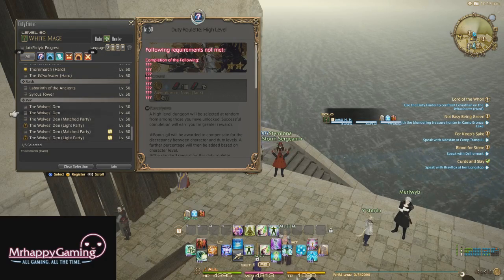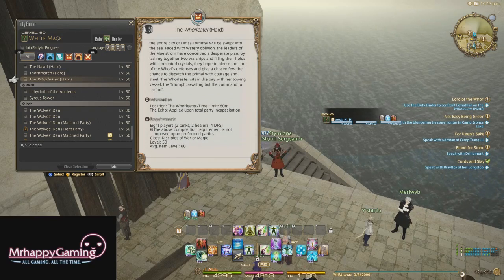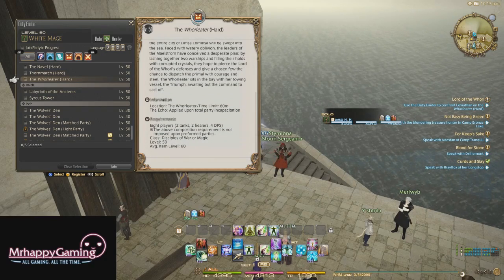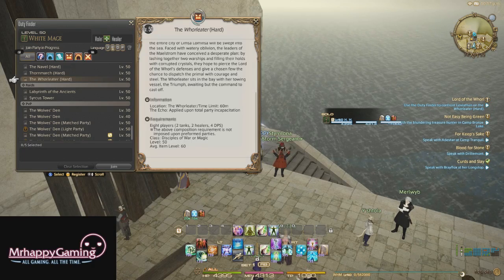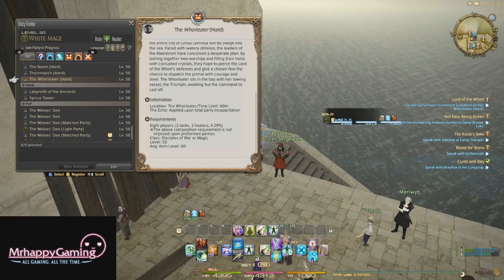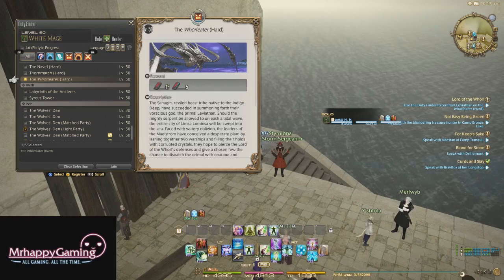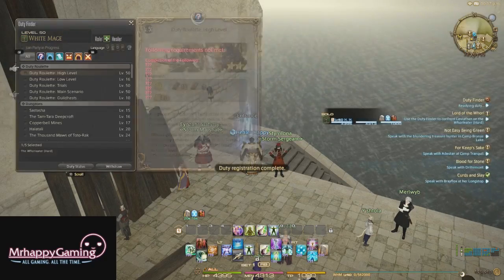Unlike Mogamog, you do not get loot from this. You can get a housing item, Leviathan's Barb, you can get Leviathan's Card for Triple Triad, but there's no weapons. From this point on, it's pretty much extreme modes for weapons in terms of primals and that's it. The average item level to enter is 60. We are well above that, so let's queue right in and see how long it takes.